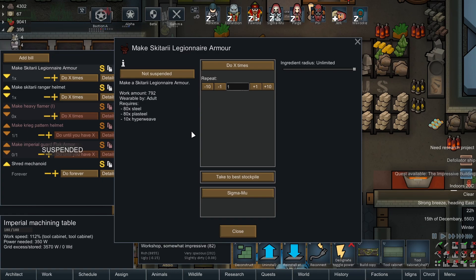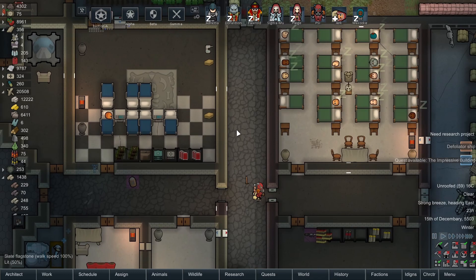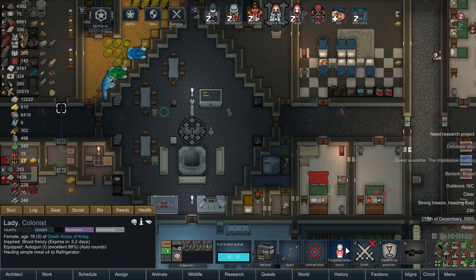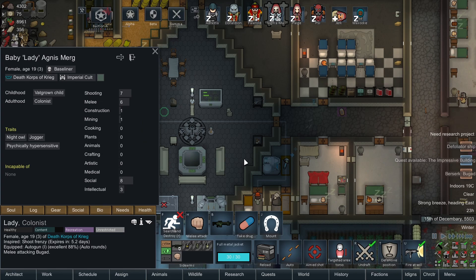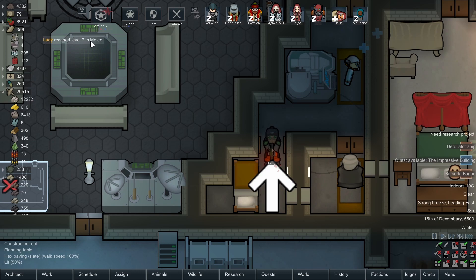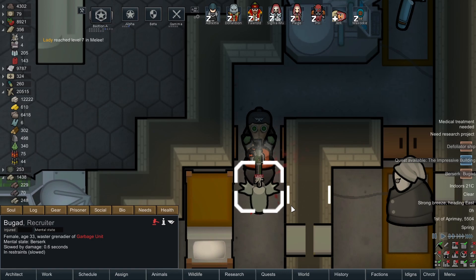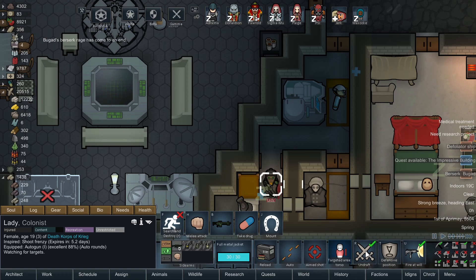The Plasteel situation isn't going to get any better any time soon since we're making advanced components too. A prisoner is going nuts again — Lady, come on, beat them up. The prisoner is level 10 in melee against Lady at level 6, but I'll bet on Lady. She wins at level 7. Nice.